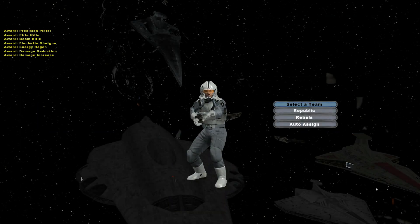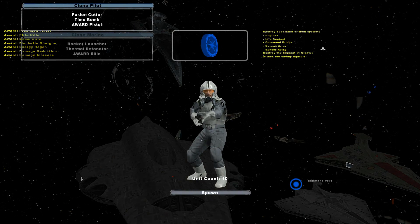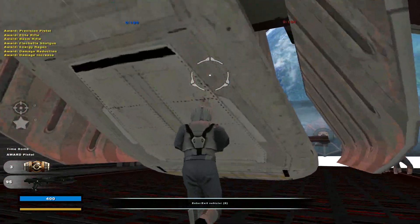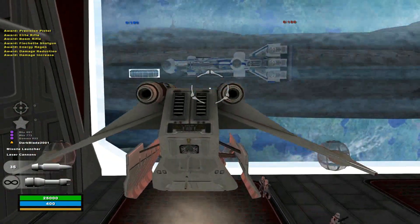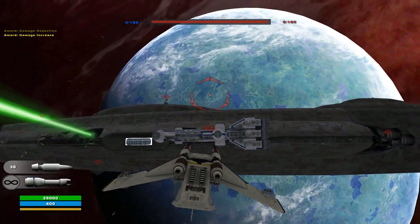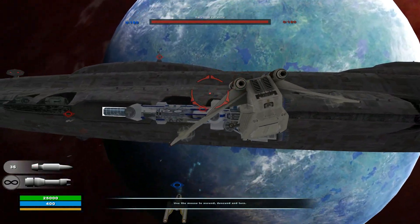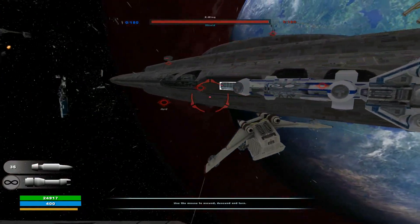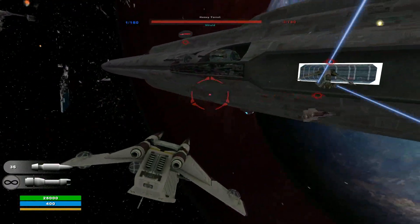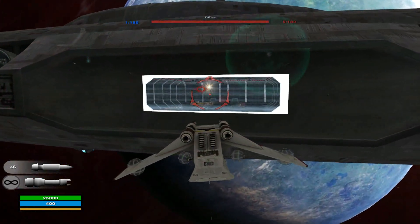Now that we have defeated the Republic, we are going to join them and attack the Rebellion. Should we use one of their gunships against them? Mayhaps. Look at Yavin though - this is a spectacular sight. So now we're fighting X-Wings and stuff. There's another gunship - they stole our stuff! Gotta take it back!